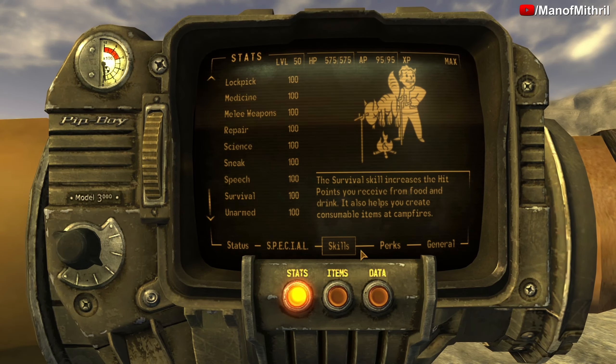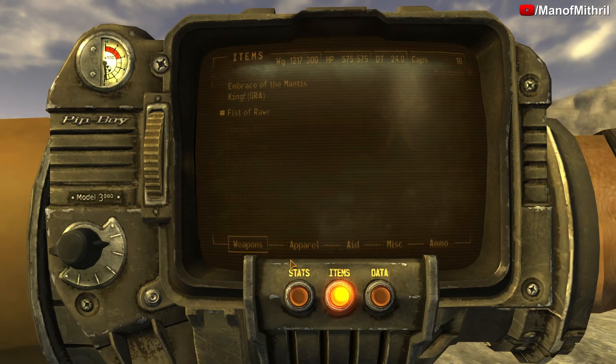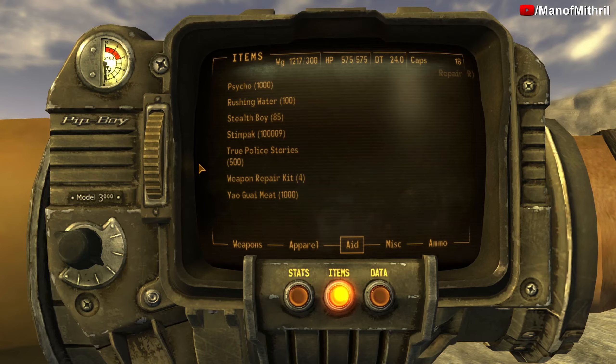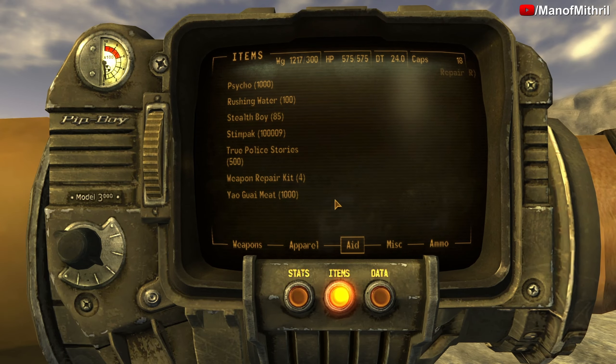Let me show you guys my special, my skills, and all my perks, my weapon, my apparel, and all my aid items — those will be down in the description below, so make sure you guys go and check that out.